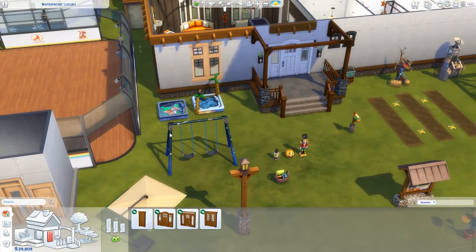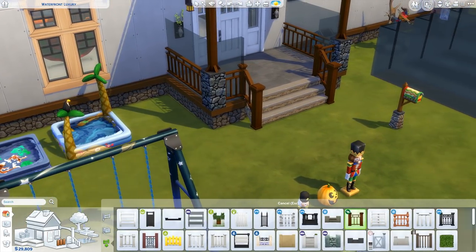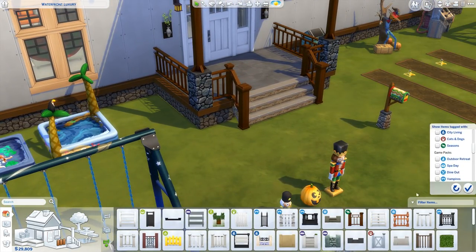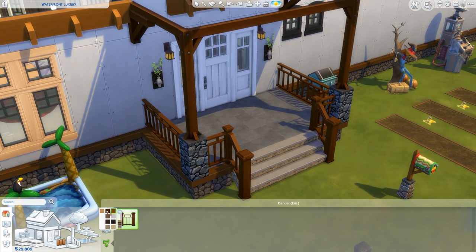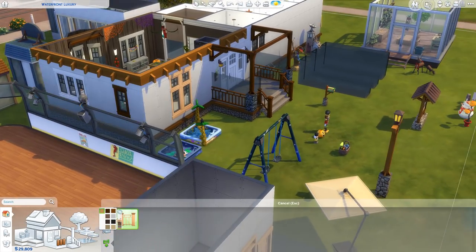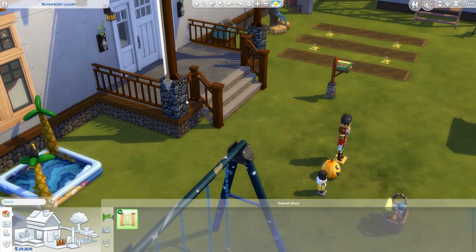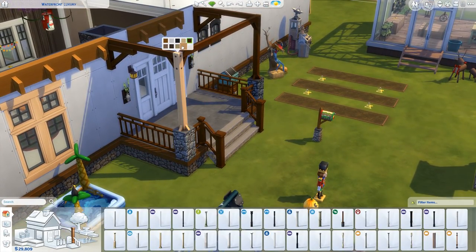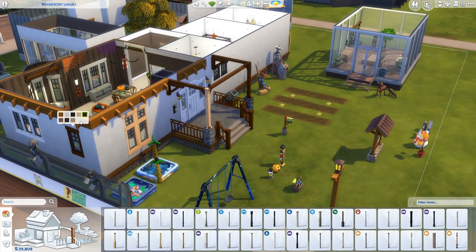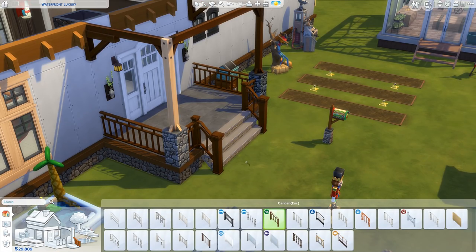The new doors and windows are quite nice. Along with the doors and windows, we do have a new fence which matches the whole set. We've got new columns that go along with it, which have the same sort of colors - they even have that last color unlike the windows that don't. And then we have the matching banister as well, which has the same thing.